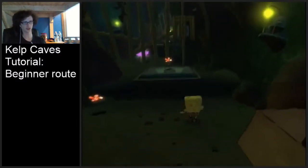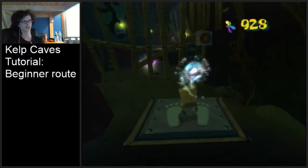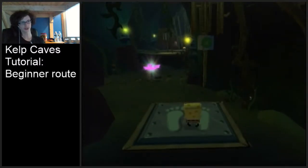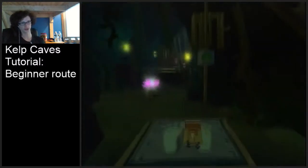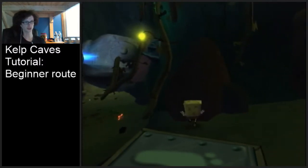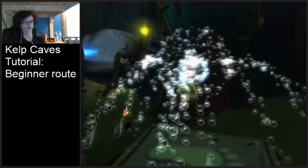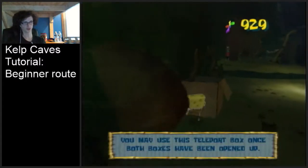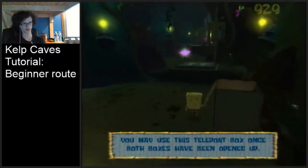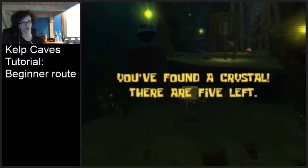You want to walk forward here. Make sure you kill the jellyfish that's over here because we're going to be passing through here later and if you don't kill that jellyfish he likes to attack. When you stand on this pressure plate that button's going to open up, so you want to shoot it with a cruise bubble. If you can get a cruise boost on this rock that's the best place to do it. If you can't do that then that's fine, you just want to come back over to this box and get one here.